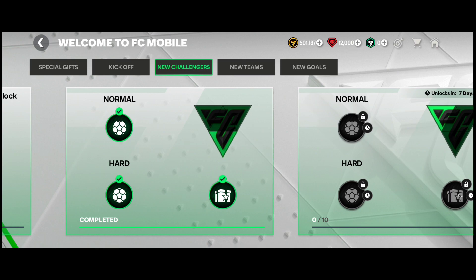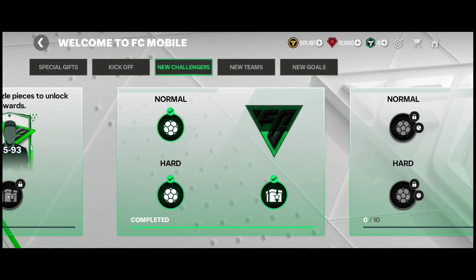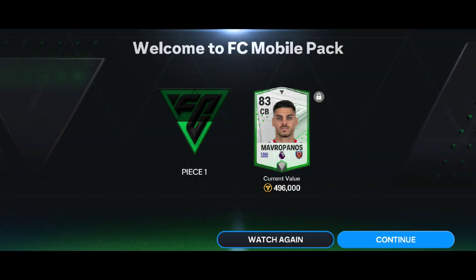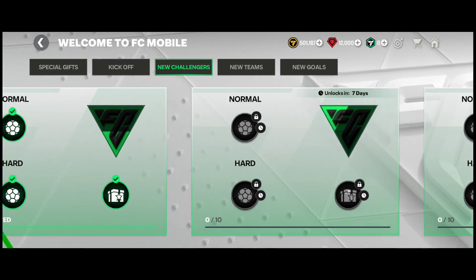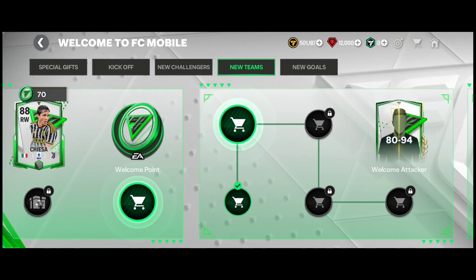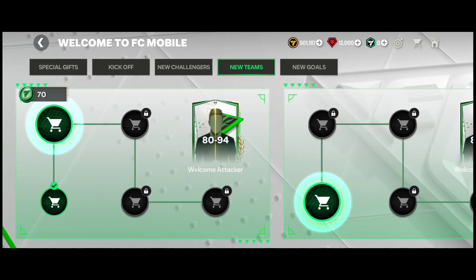For new challenges, you can play the normal mode once and the hard mode twice — the hard mode gives four progress, so two completions give you eight, and one normal completion gives two, for a total of ten, which is what you need. One of the four pieces I pulled was actually a decent player. The next challenge unlocks in 7 days, then 14 days, then 21 days, and completing it gives you an 85-through-93 rated player — not bad at all.